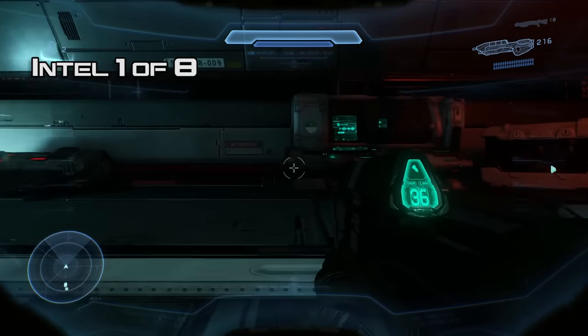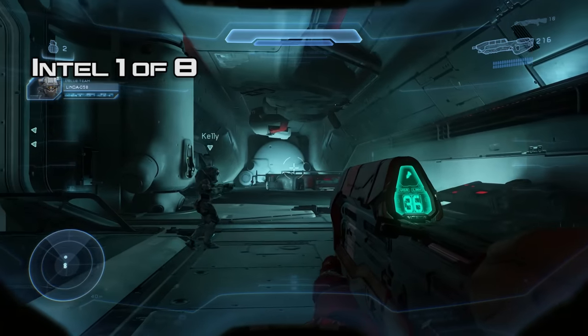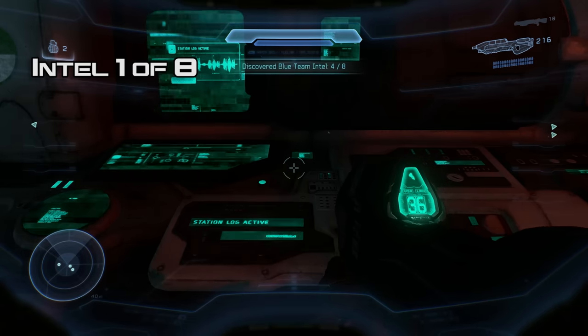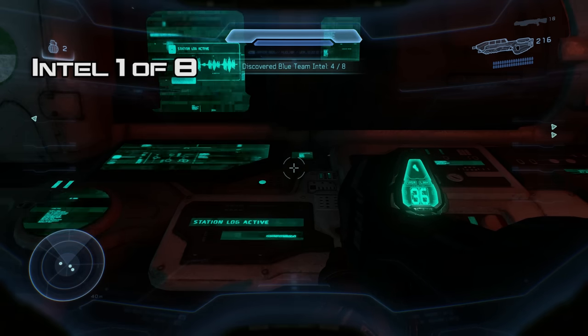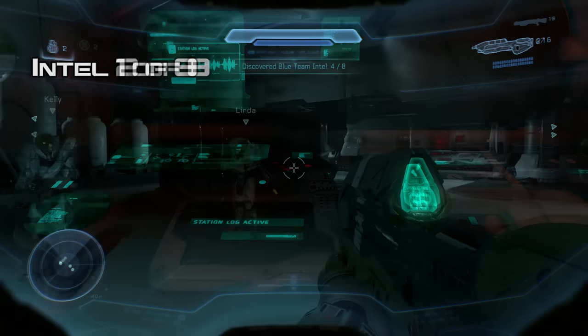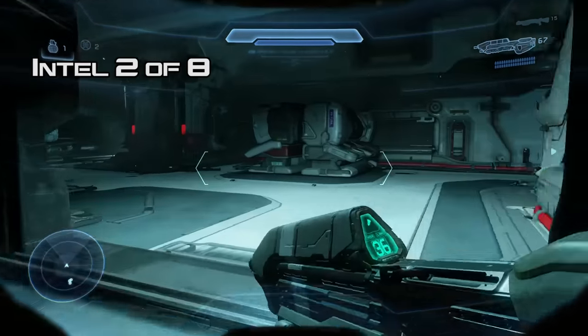A lot of the intel in this one are going to be these computer terminals. This one's kind of hard to miss — it's right in front of you when you start the level. You'll see the numbers at the top there where it says 4 out of 8 — ignore that, I got these totally out of order. Master Chief doesn't have the ping, so I didn't know that the terminals were intel until way late into the level.